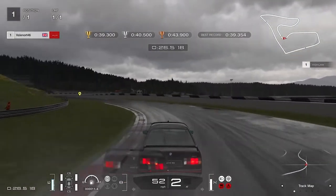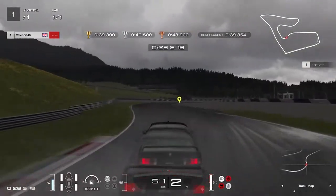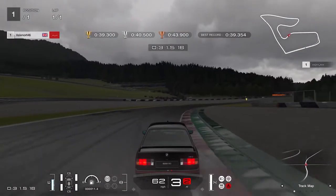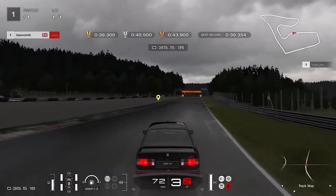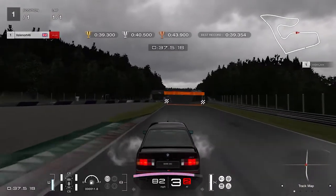Apply as much throttle as you can but don't overdo it, as the car is very easy to lose control of. When under control in the straight line, apply full throttle while being gentle on the steering to ensure that the wheels don't slip in the wet conditions. To get the gold you need to do this in less than 39.3 seconds.